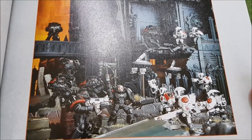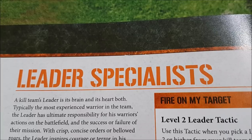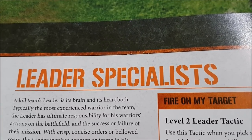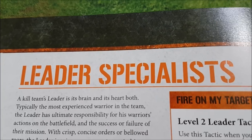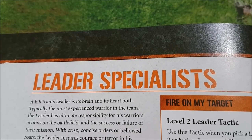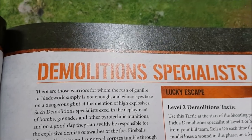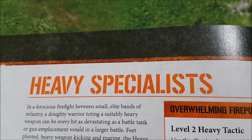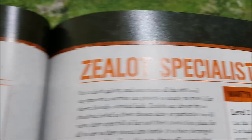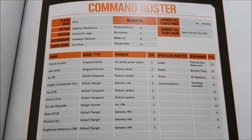You have to have a leader in your kill team. At the start of every game round, as long as your leader is around, you get an additional command point, so you get two command points per turn. Those rack up — if you don't spend any in turn one, you'll have four to spend in turn two. There are combat specialists, comms specialists, demolition specialists, heavy specialists with missile launchers, medic specialists, scout specialists, sniper specialists, veteran specialists, and zealot specialists — madmen who add one attack and strength when they charge.